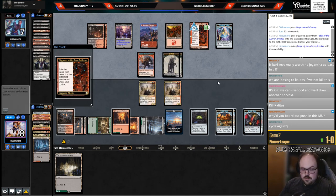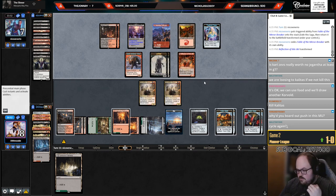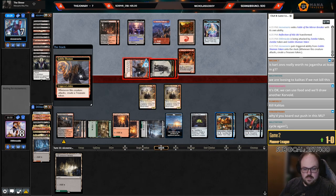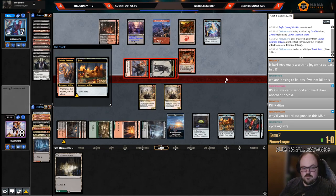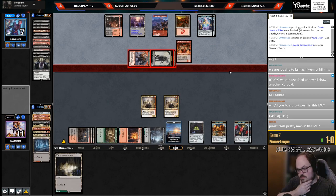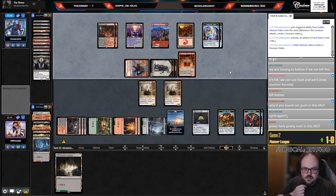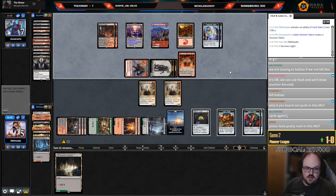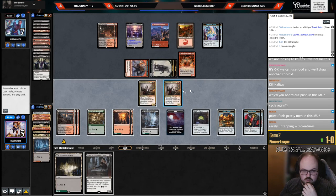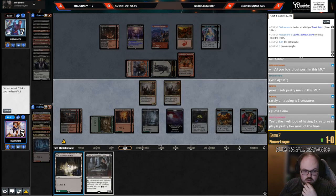Why did I board out Push? It's not in my main deck — I just didn't bring it in, I didn't know what to cut. I thought all my cards were great. Priest feels pretty meh. If we go to game three I might cut them all. I can sack one Blood token and still kill the Reflection — so I think that's fine.